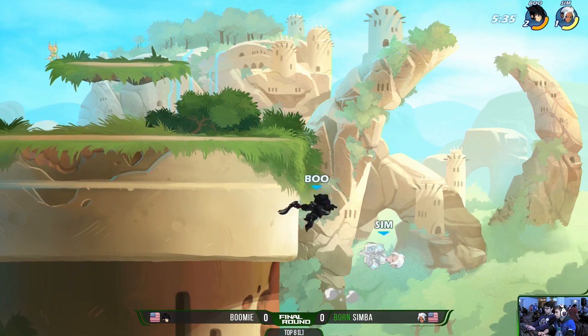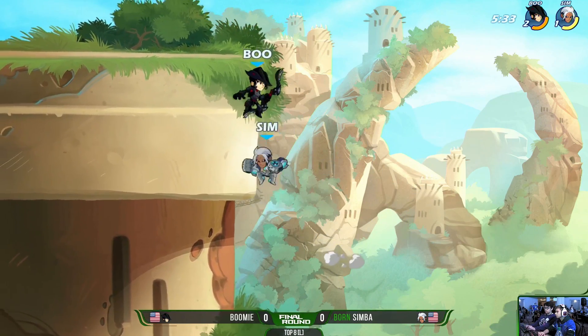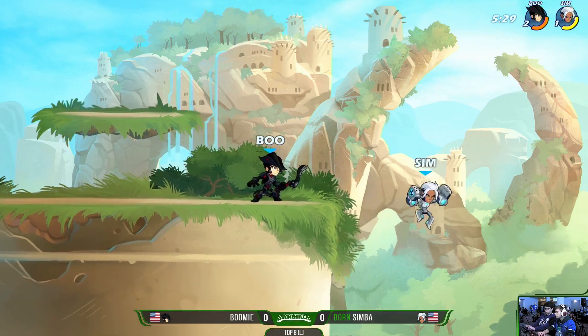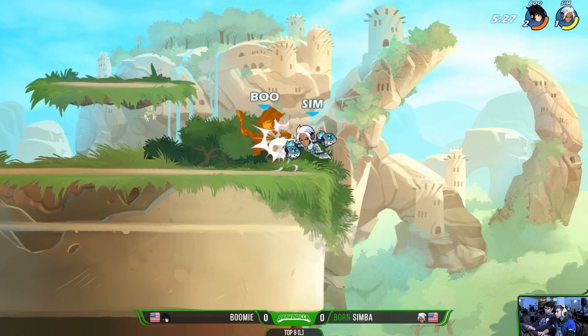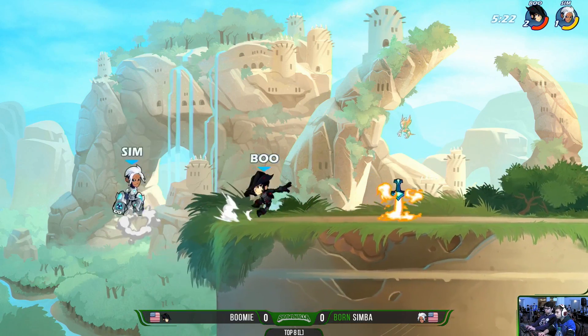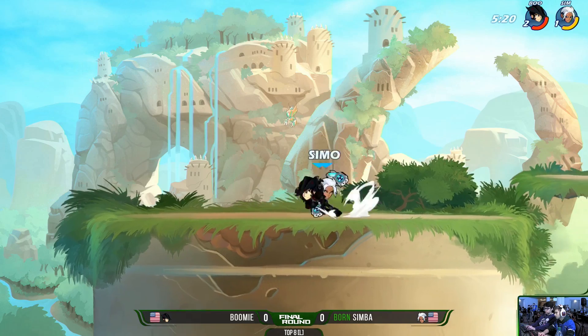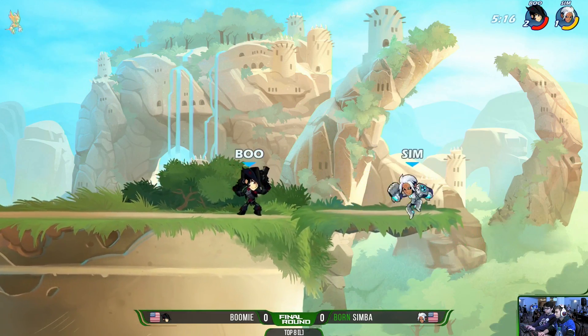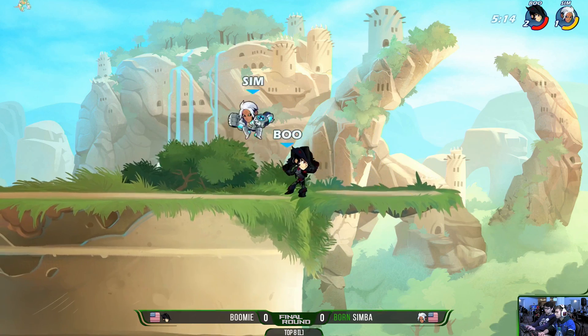Simba's able to turn around, picks up the gauntlets, good little nair, goes to the ground, but Boomy turns it around with a side air. Will he get a second side air into the stage? No — Simba recovering up the side of Mammoth Fortress. Side light comes out and Boomy just waits, wanting to see if Simba was going to dodge in, maybe jump in, but the gravity cancel down light doesn't lead into anything else in the falling. Weapon toss, Sare, neutral light — Boomy going for that pivot neutral light off the guns, trying to catch Simba as he goes down. We're seeing so many of these gravity cancel down lights from Simba not leading into anything.